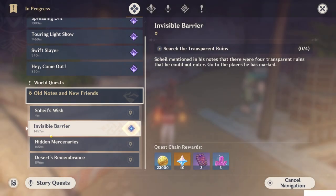Alright, so let's do the first of the three sub-questions of the Soleil's Wish. The first one: Invisible Barrier.